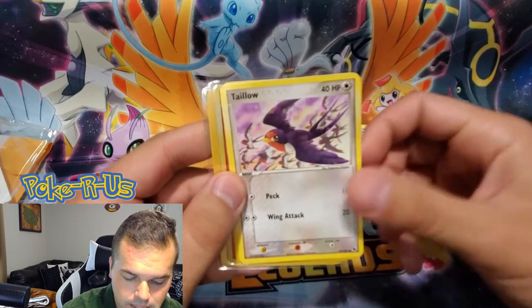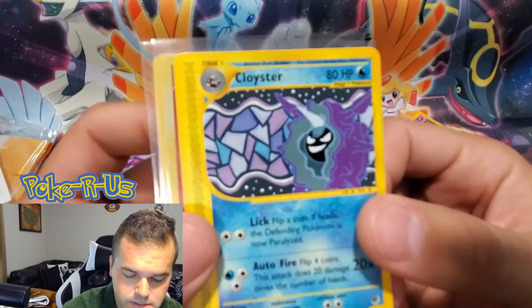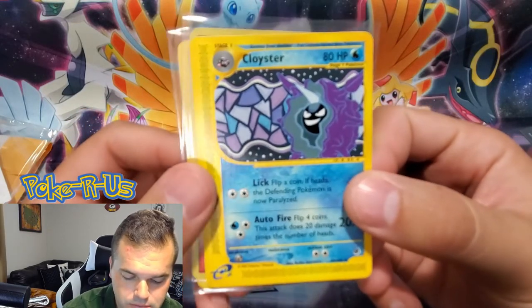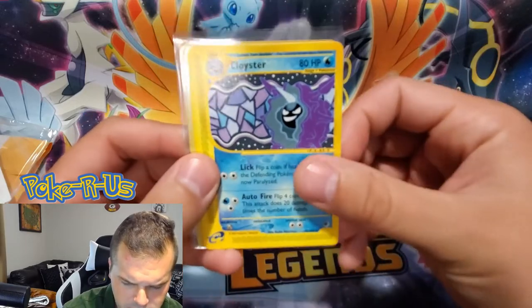And a Tailow. Cloyster E-Series — actually, this card looks pretty cool. I like the art on this one. I haven't seen this before. Very nice looking card.